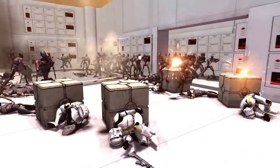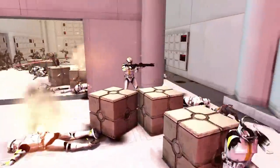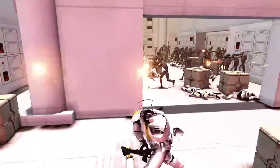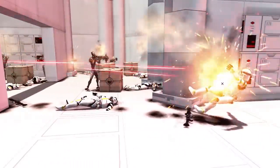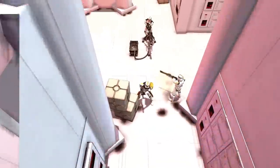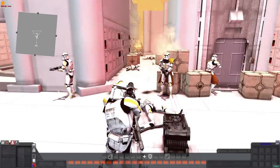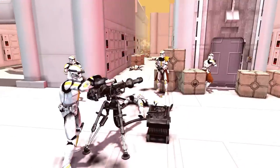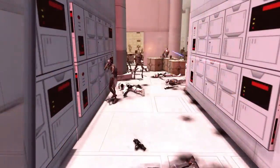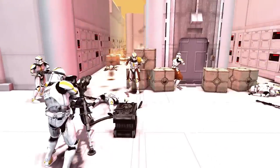Tons of bodies — both Clone Trooper and Commando Droid — on the ground right now. The Commandos really went for the Blitzkrieg method and just went to overwhelm the Clone Trooper defenses, and it has worked to a degree. However, they have sustained incredible losses right off the bat. The first section of the ship is now under Commando Droid control, but the rest is still under Clone control, and the Commando Droids still have a very, very long way to go. Taking this many losses right off the bat is going to be detrimental to the rest of their fight.